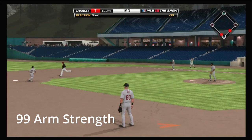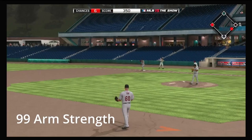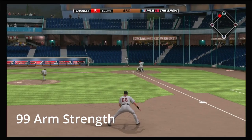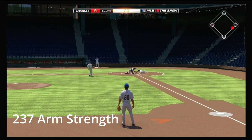As you can see from the tape, the player with 0 arm strength doesn't really fire the ball around the infield very quickly — his throws have a lot of arc and it's just not very quick. Now the player with 99 arm strength has a significantly stronger arm and his throws are much more of a line drive type throw. He can really fire it in there. And then finally the player with 237 arm strength is very similar to the guy with 99, and it may just be the placebo effect but in my mind it seems like he throws the ball just a little bit harder.